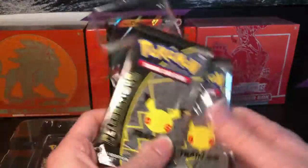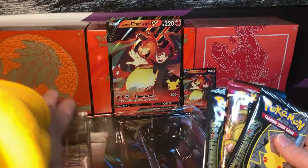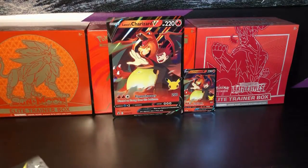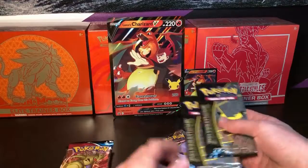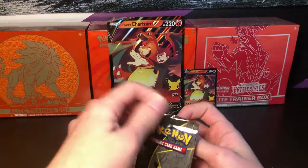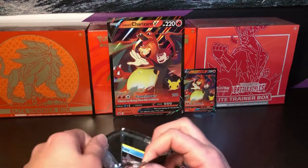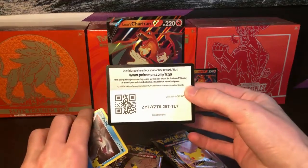We'll set that aside and here we go — we have Darkness Ablaze and four Celebrations packs. We'll open two, then one, then two. I really enjoyed opening Celebrations. I've opened the Dark Sylveon box and the Union Pikachu, and after that I haven't opened any. There's a code card for you.